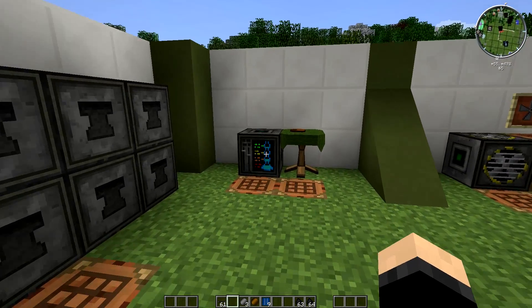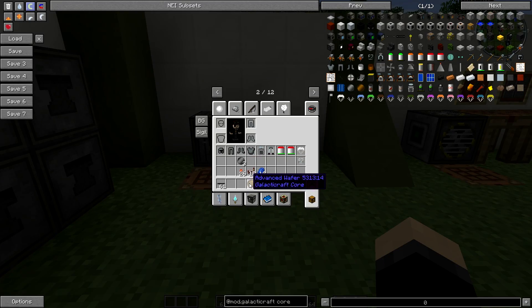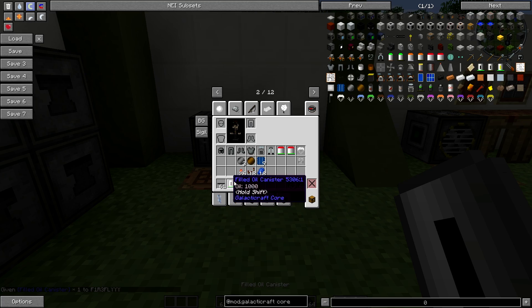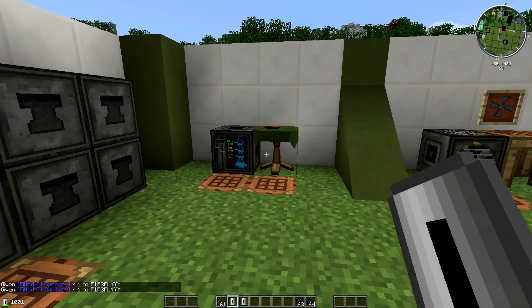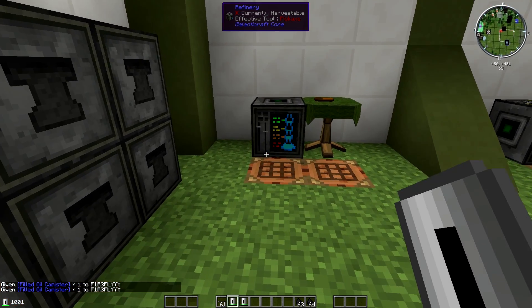So you guys should have plenty of oil on you now. You should be looking at stuff like filled oil canisters, and basically what you're going to do next is you're going to want to be building a refinery.